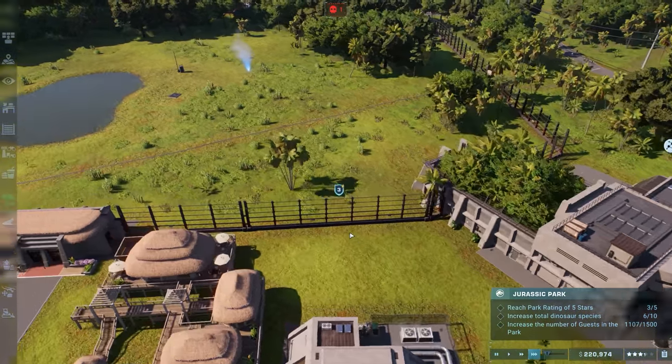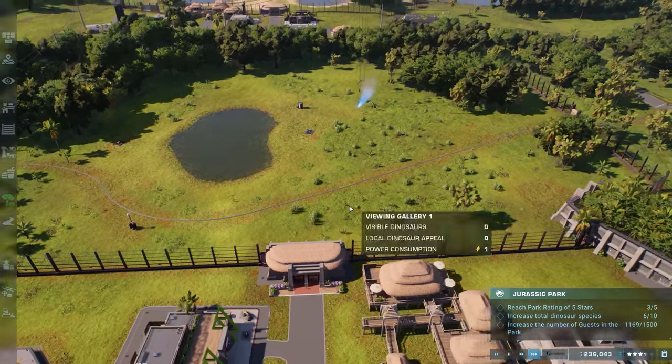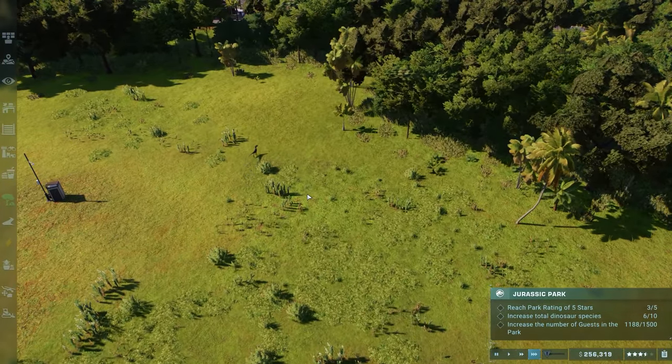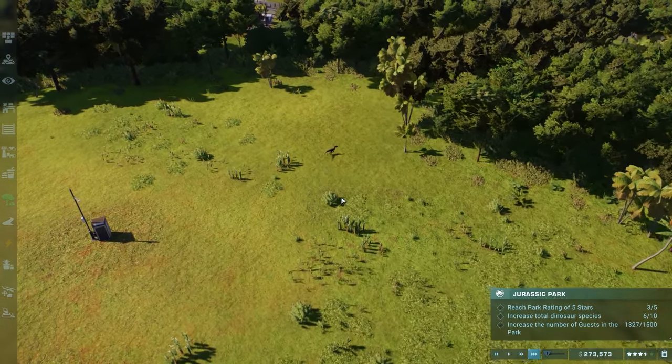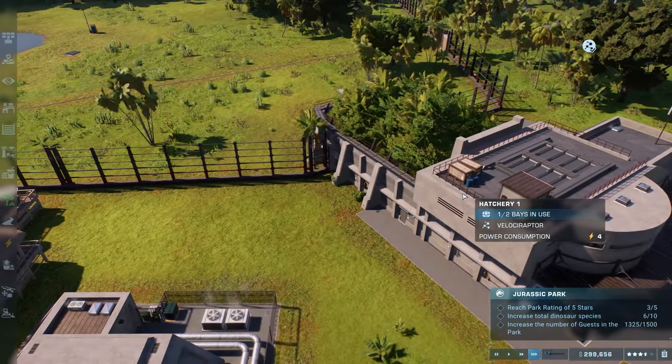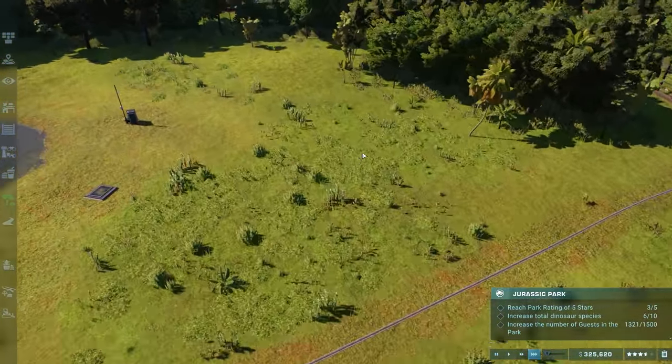I should start researching higher tier enclosures, because these electrical fences we have right now are okay but not good enough for the velociraptors — they keep escaping. Need better durability enclosures than what we have.